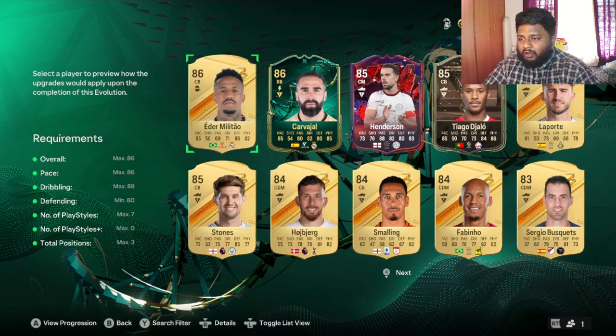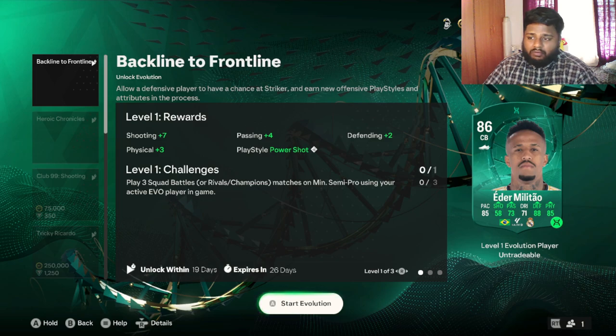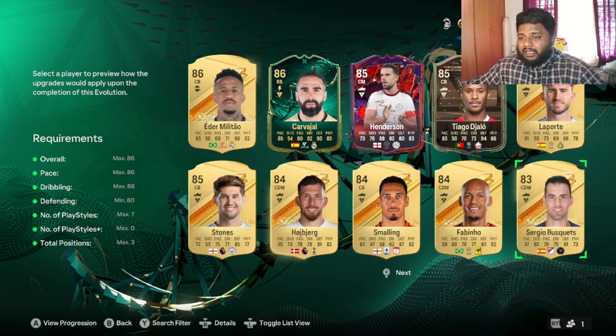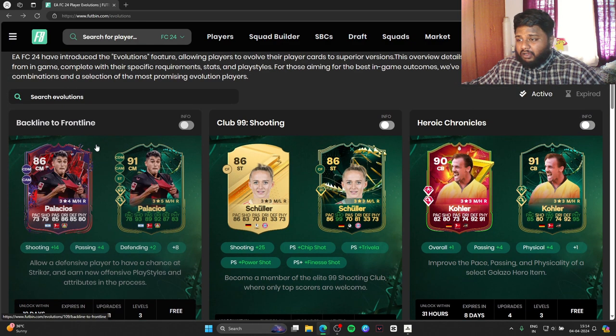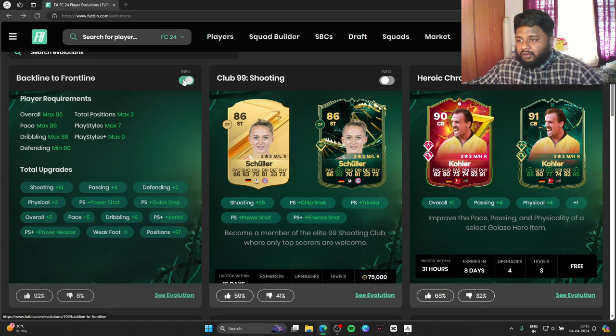Moving on to Adam Miller Tau — if you guys have him, I would definitely suggest completing this evolution for him. He is one of the most recommended players for the Backline to Front Line. Now I'll show you guys the full stats and playstyle info using Footbin. If you head over to Footbin.com and go to the evolution section, the first evolution listed is the Backline to Front Line — they use Palacio as the face card, but you can use him too.